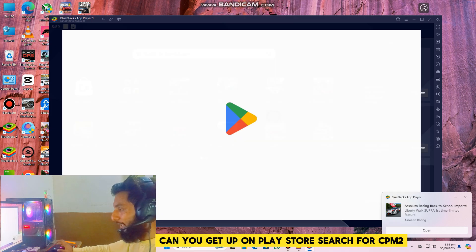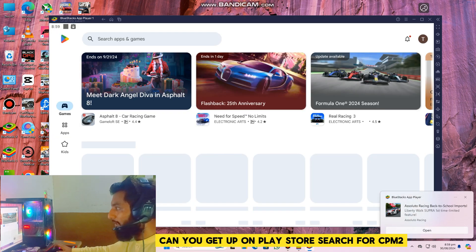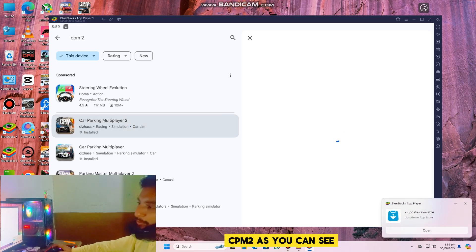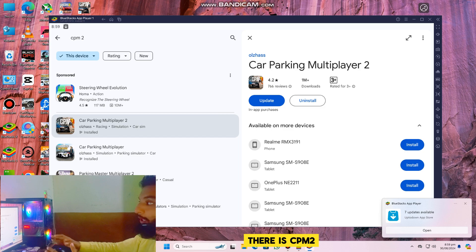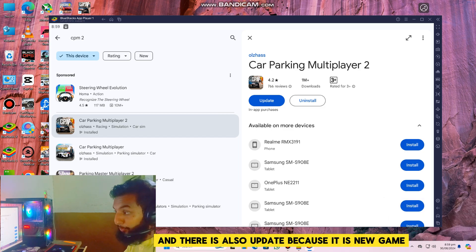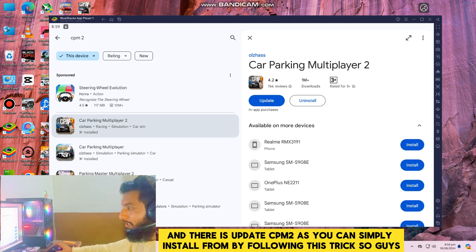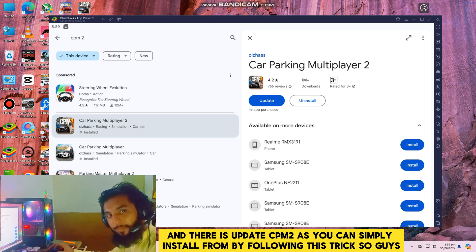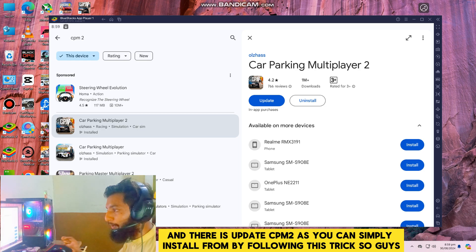Here is my main Android 11 device. Open the Play Store and search for CPM 2. There is also an update available since it is a new game. You can simply install Car Parking Multiplayer 2 from the Play Store by following this trick. This was a simple tutorial to fix 'your device is not compatible with this variant.'